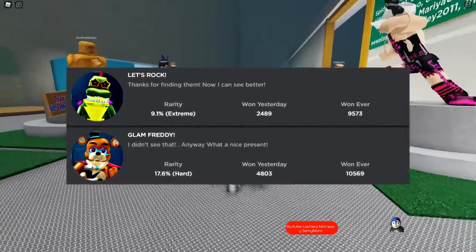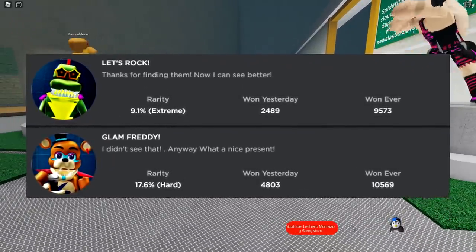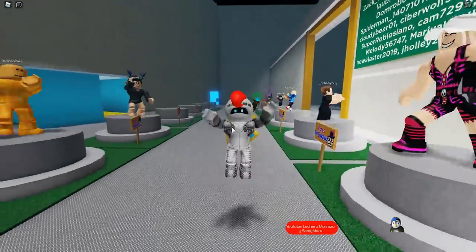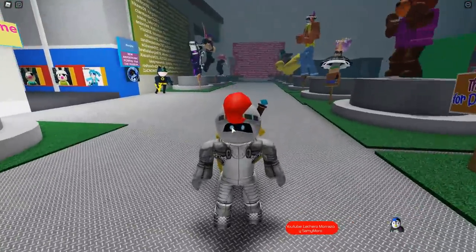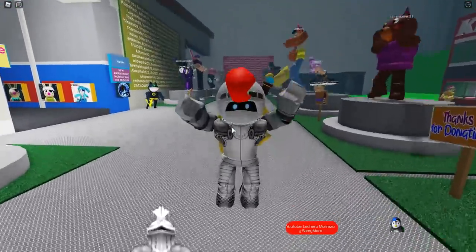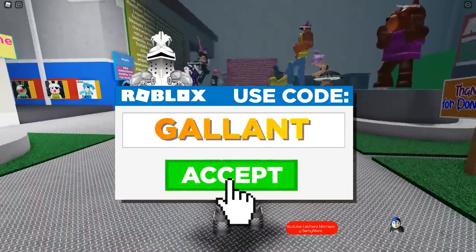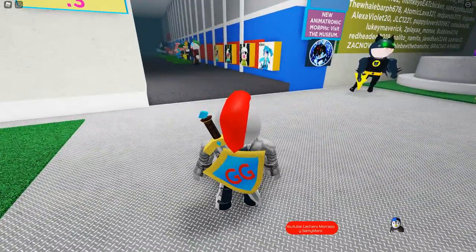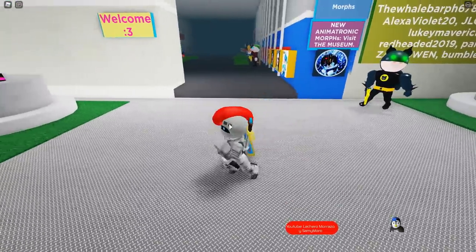now I can see better, and Glam Freddy. I'm going to be showing you how to get both of them in this video. But before we get started, make sure you are subscribed and hit the bell icon, so you never miss any of my daily videos. And whenever you're buying Robux, use star code Gallant. I do have a video showing you how to get every other badge before these two, so definitely check that out as well.